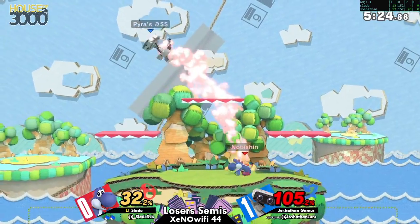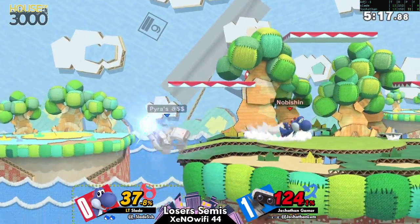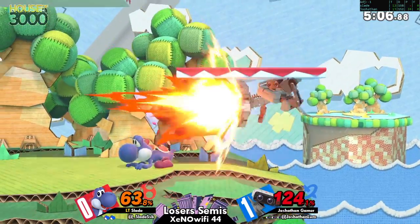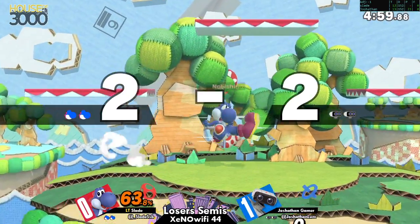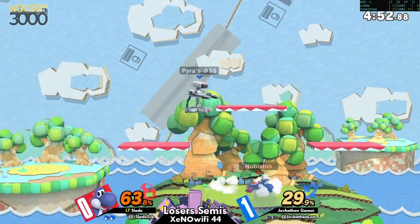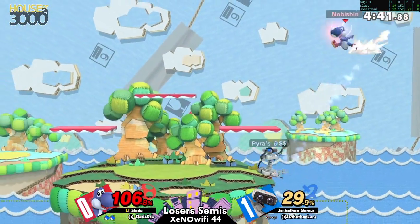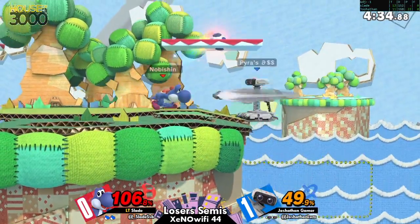That works against characters with lesser recoveries, but that mixup doesn't really hurt a character like ROB. I'm not sure whether it's good positioning from Joshpen or hesitation from Slade, but Slade isn't quite getting a lot of egg conversions. That jab into down B was very inconsistent but he got the right hitbox — ROB has the right size and frame that he was able to connect it. Whenever it hits you get a ton of damage, so please SDI that down B.